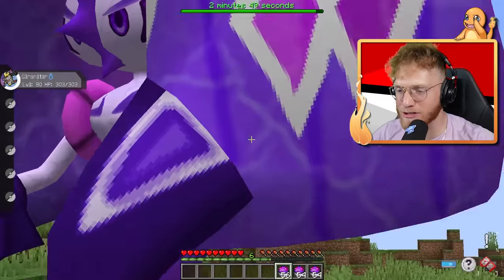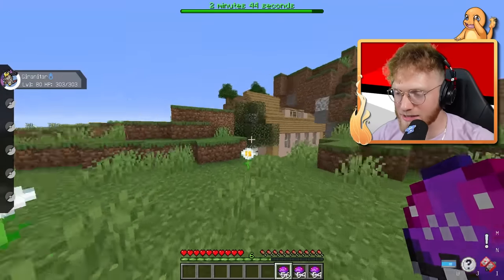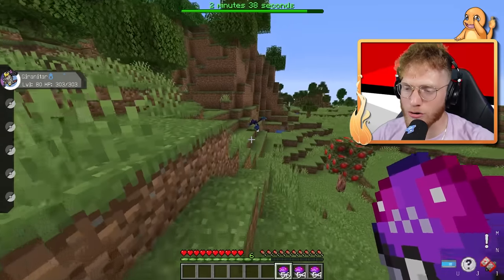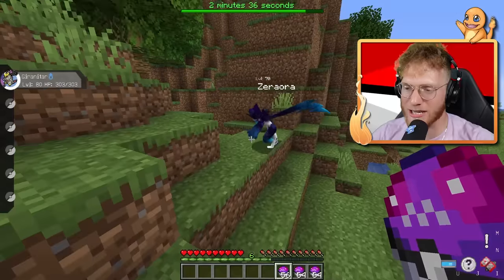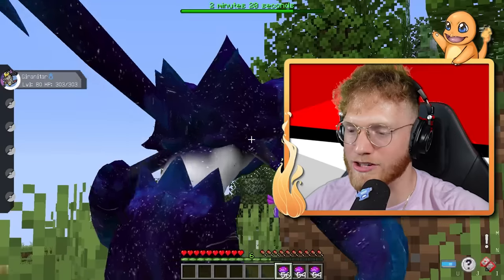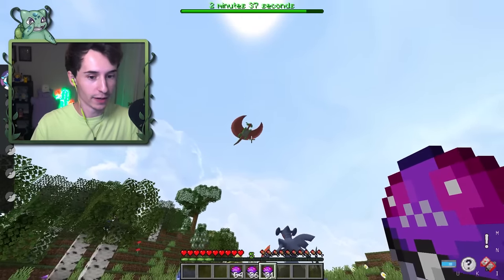I think Galaxy is the most beautiful skin. That's corrupted — that is not Galaxy. But Galaxy, boys, is really cool. You can see like entire stars, solar systems and stuff. Look at this Zerora — tell me that's not the coolest Zerora you've ever seen, you can see like the Milky Way in there. I just watched a Shiny Mega Salamence spawn in.